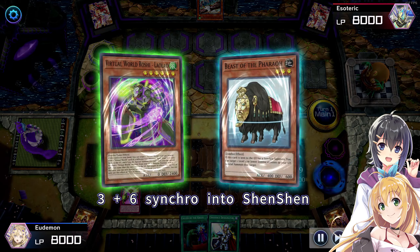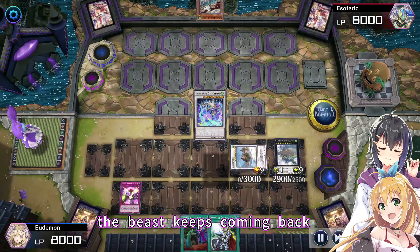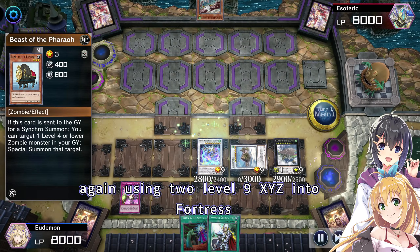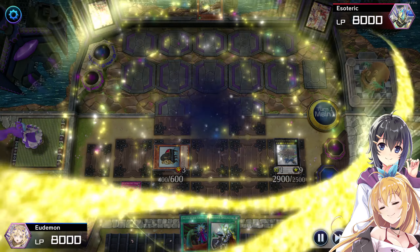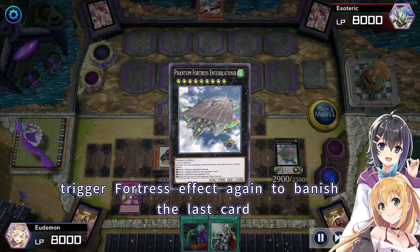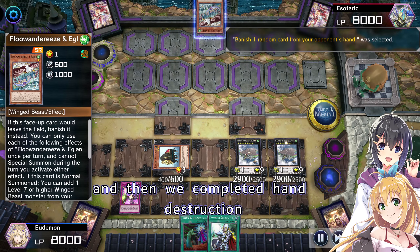Using two level 9 monsters, XYZ into Phantom Fortress Enterblathnir. Trigger Fortress' effect — discarding a material and banishing one card from opponent's hand. 3 plus 6 synchro into Shinshin. Then XYZ two level 9s into Fortress again, trigger Fortress' effect repeatedly to banish the remaining cards, and we've completed hand destruction.